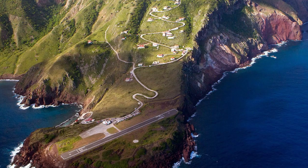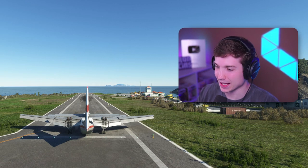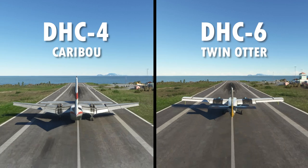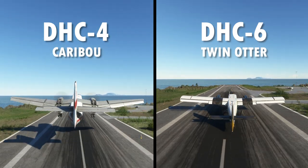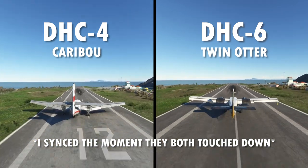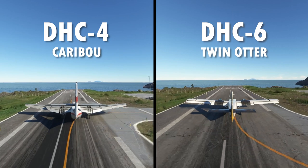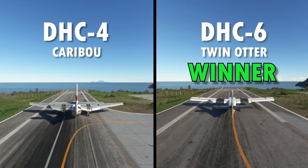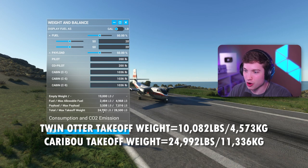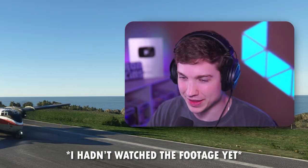Now to start the comparison with the Twin Otter, we're gonna take off here at Saba with 50% fuel and 50% payload on both planes. This is live weather, so all conditions will be exactly the same — I'll put these clips side by side. Just for reference, the Twin Otter took off at 10,082 pounds, and the Caribou took off at 24,900 pounds — more than two times the weight. And it stopped as fast, if not faster, and took off faster than the Twin Otter. That's insane.